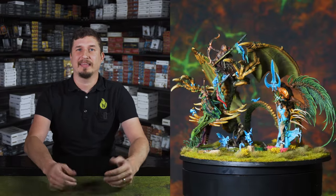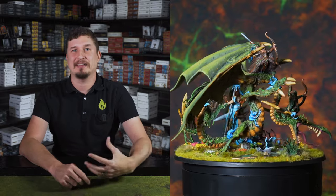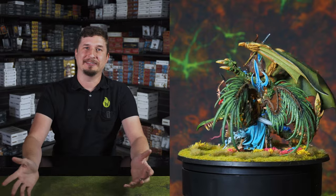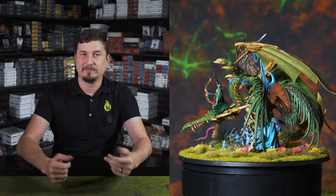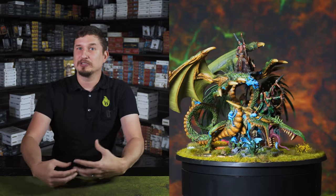For standout units, first up is Alarielle. She's the goddess of life and creator of the Sylvaneth. She can move 16 inches, has a three-up save, can heal herself, bring herself back to life when she dies, summon in another unit, and cast three spells — but she doesn't have any bonuses to cast. One downside is she's 820 points, a huge chunk of your army. But she can summon about 250-ish points worth of things, so she's really costing you about 570 points. You do see her in a lot of successful tournament lists. She's not my personal favorite — I don't like having that many points in one unit — but she's solid.